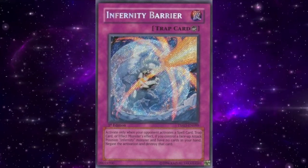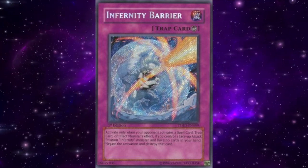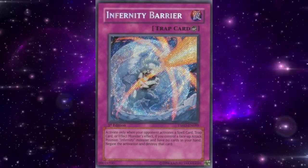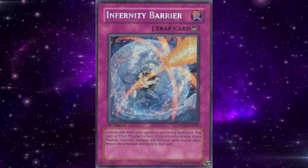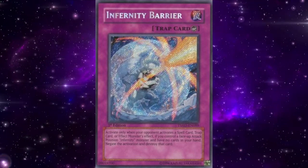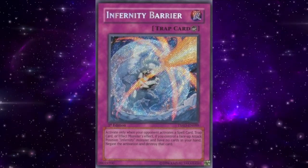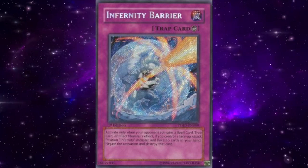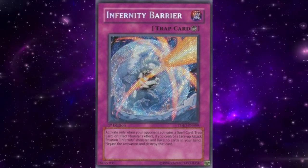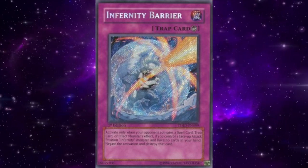It was a strong piece of disruption for Infernities alongside Infernity Break to make the archetype stand out and find TCG success without Trishula. Despite strong performance in both regions, Infernity wasn't as powerful at the 2010 World Championship, despite still having three Infernity Barrier at the time. Neither Trishula nor Barrier were legal for the event due to both being region-locked between the OCG and TCG respectively. It still had a decent performance with a top 8 list that made the top 25 players, but the exclusivity of some of their best cards prevented them from showing off their true power on the biggest stage.